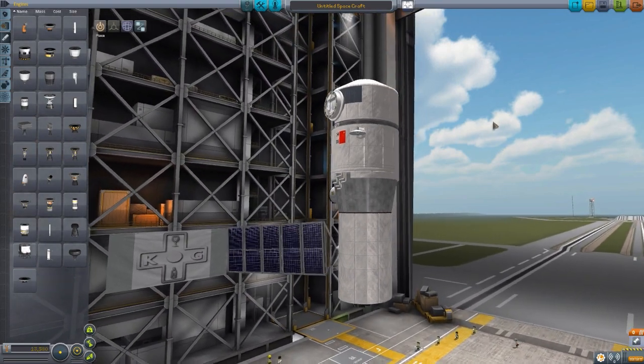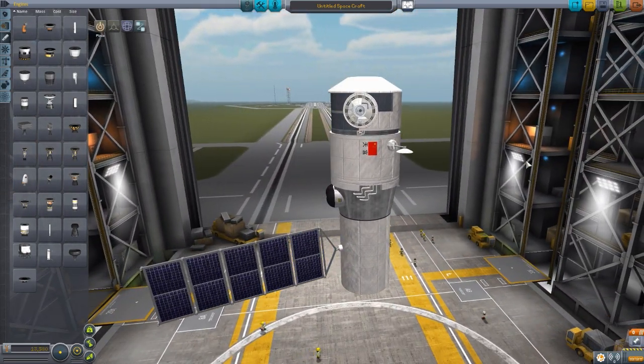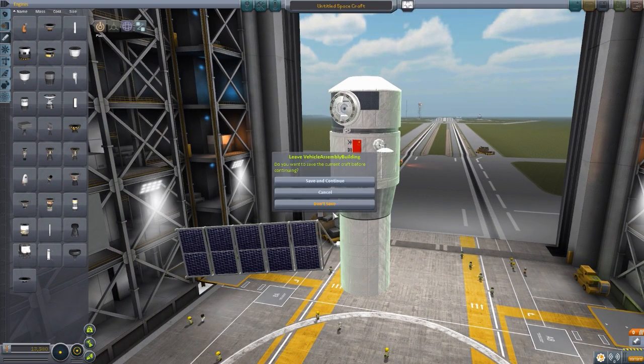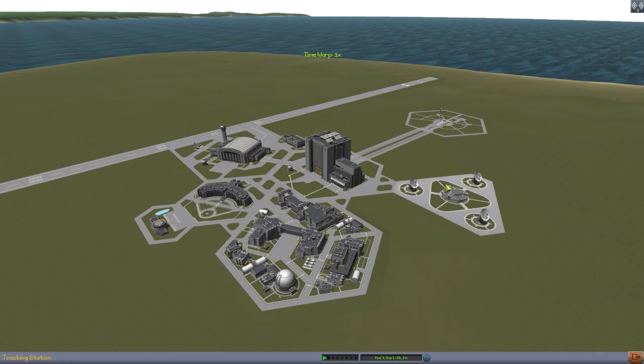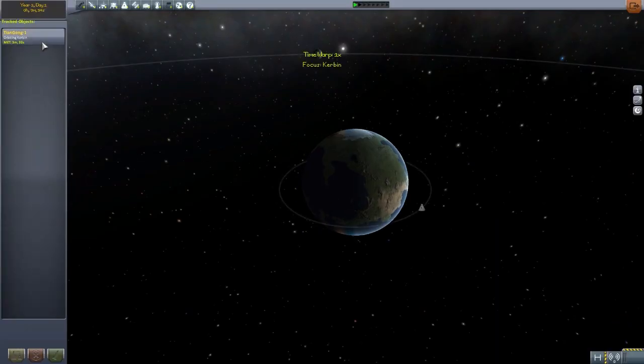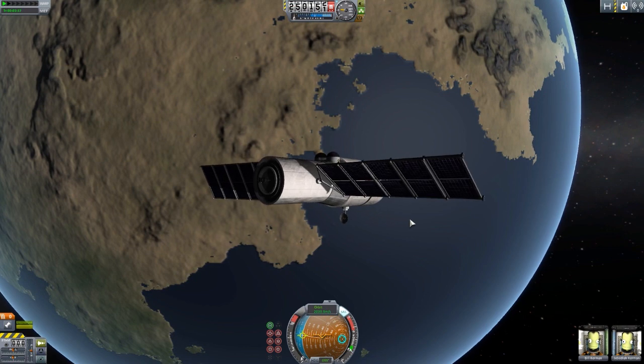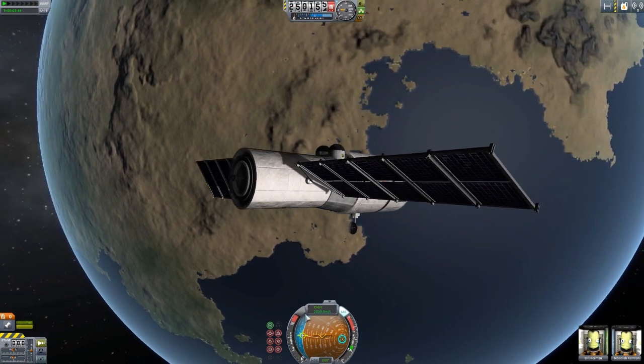So those are the six different parts that make up this lovely little parts pack. Let's go and take a look at it fully assembled out in orbit, where I've built a replica of the Tiangong 1 station, which is of course what this whole mod is about. And there we are — a beautiful little space station just sitting out here in orbit.